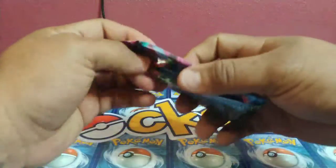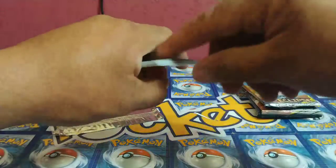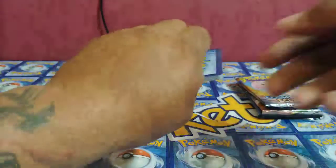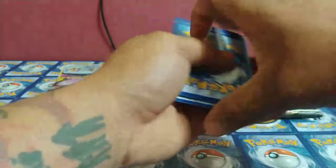Cosmic Eclipse was the first pack and now let's do some Unified Minds. We still have yet to pull the hyper rare — Mewtwo and Mew — so hopefully something like that comes out in these packs. It would be really nice.